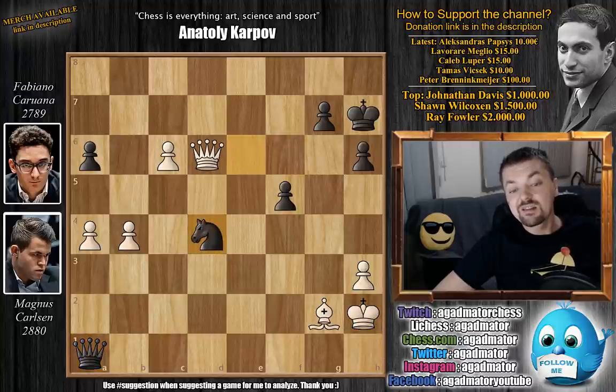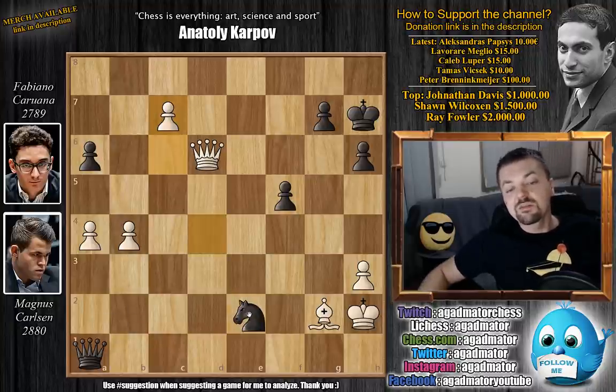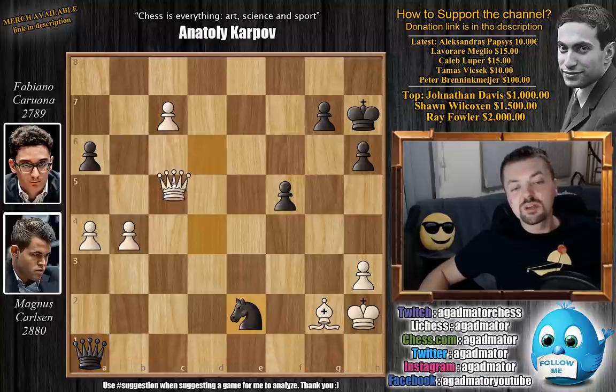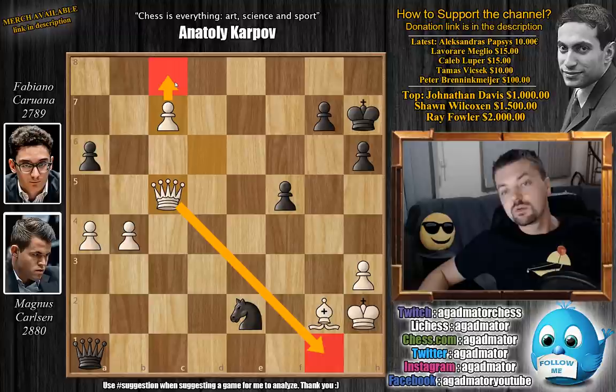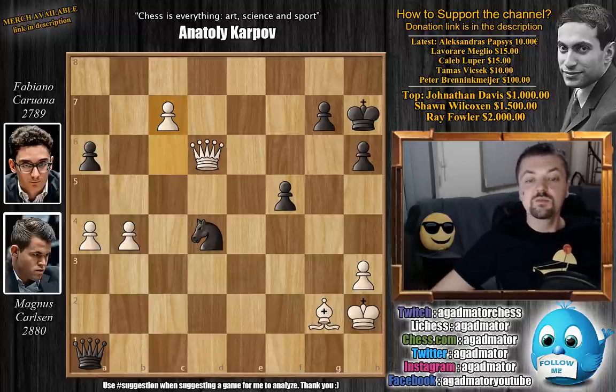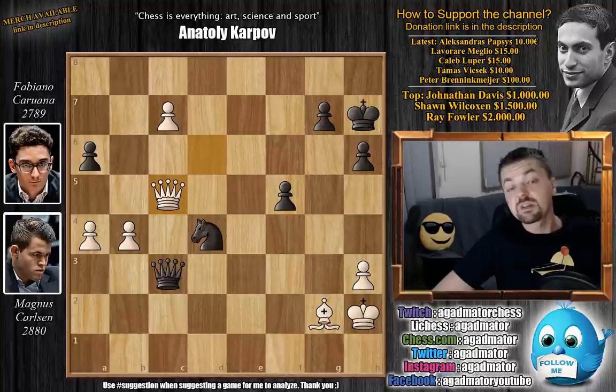King to h2, and now comes knight to d4. Carlsen pushes his passed pawn — passed pawns must be pushed — c7, and here queen to c3 by Caruana. Interestingly, if knight e2, yes you are threatening queen to g1 checkmate, but queen c5 simply prevents the queen from coming to g1, and also prepares pawn to c8 with queen. So after c7, we have queen to c3 preventing the pawn from queening on c8, but here Carlsen simply plays queen to c5.